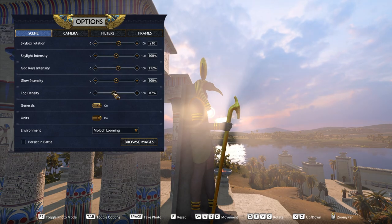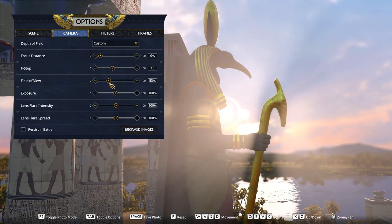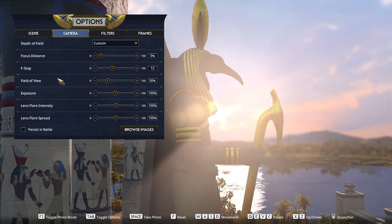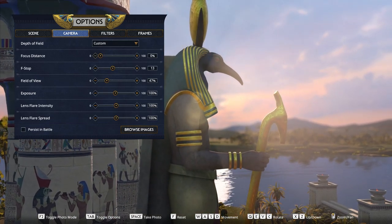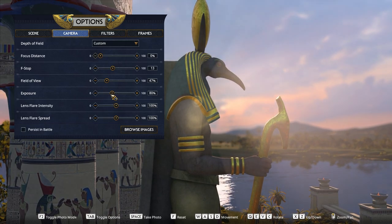I want that sun to properly shine through. Now let's switch to the camera settings. In here, we're going to change the f-stop, adjusting the depth of field, giving that background a nice blur. After this, we'll reduce the FOV to get a nice zoom in on Thoth. And then I'm going to reduce the exposure, making the camera take in less light, as I like a nice crunchy image.